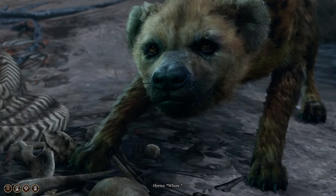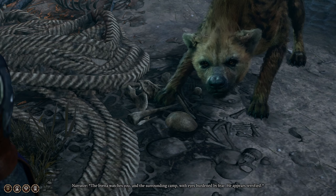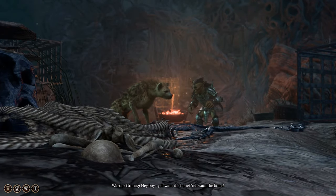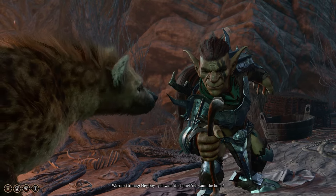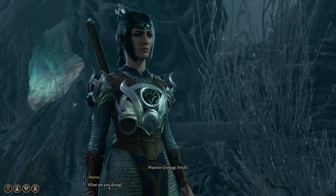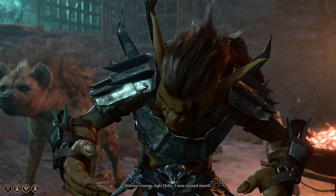Next up is how to save the hyena in Act 2. Right as you enter the ruined battlefield and approach the Camp of Absolute waiting to be escorted through the Shadow Curse, a cutscene will trigger with a goblin telling the hyena to fetch a bone in the Shadow Curse. If you choose to just observe, this leads to the hyena dying to the Shadow Curse. But if you ask him what he's doing, you can change the topic and keep the hyena alive.